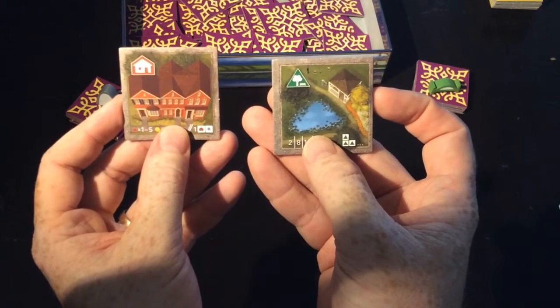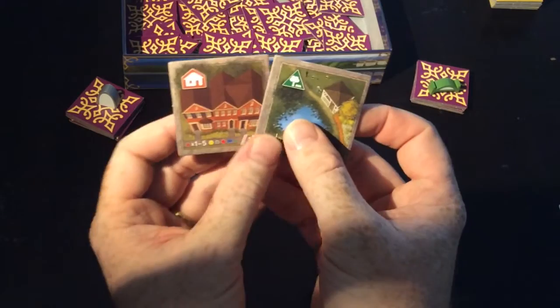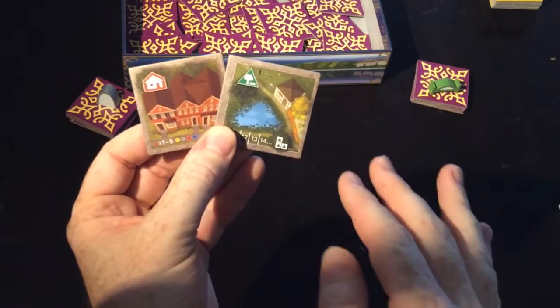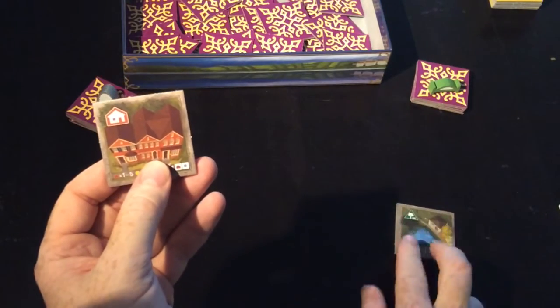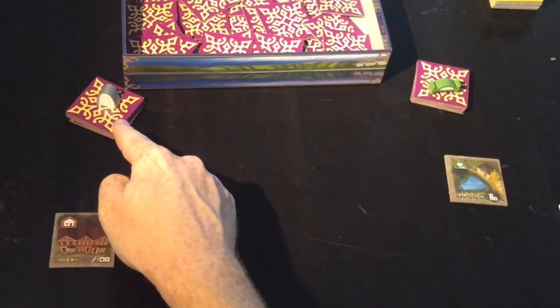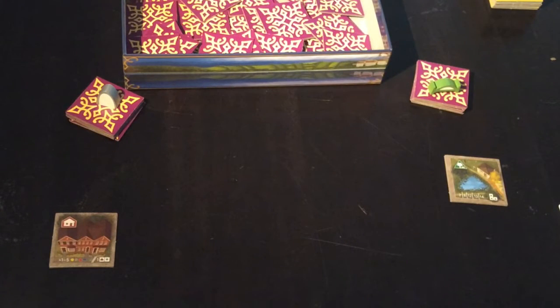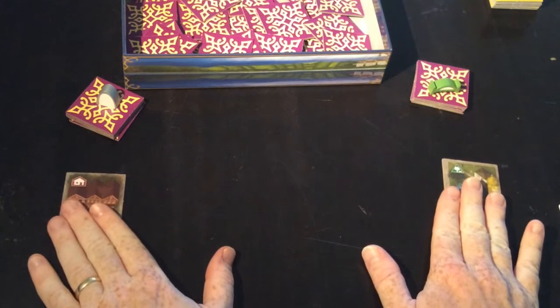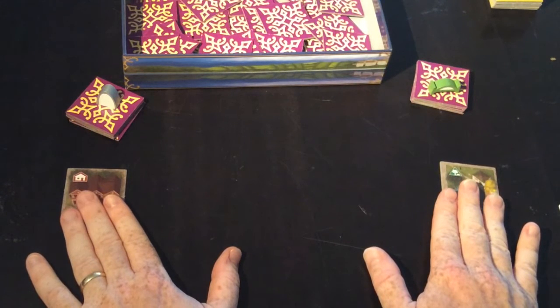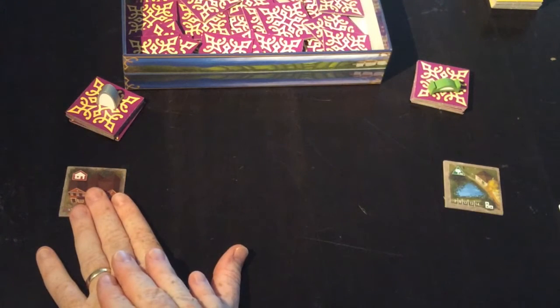The two cards that you have you then decide between you and the player on your left and right as to which tiles are going to go into which city. So you might put this one on this side in the green city and this one on this side in the grey and white city. They will also be placing a tile into each of the cities from each side, so each of you are working on two cities simultaneously. It's in your best interest to build both of them up at the same time, as the final score comes down to the lowest scoring city out of your pair.